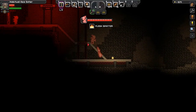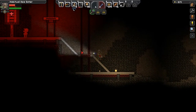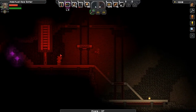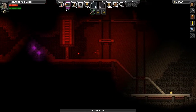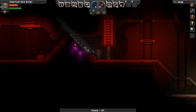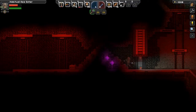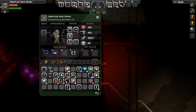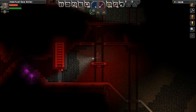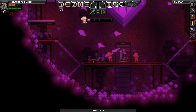I bought this hammer from the desert and it's been doing me well - it's got some serious DPS. I also got this shotgun here, this is OP too. There's a chest over there - I have to go around. It looks like it gets us a space something.